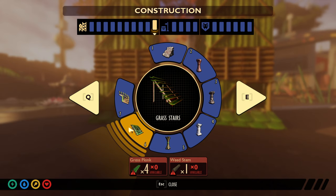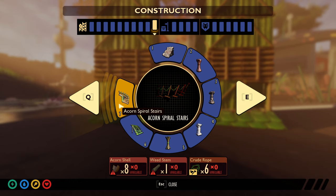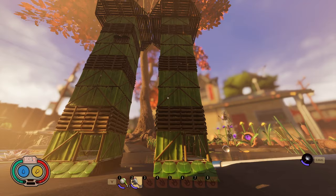The other option is the grass stairs or the acorn spiral stairs. Grass stairs are not great for building inside tall buildings because they take up a ton of space — they're more suited for outside. Acorn spiral stairs are probably the most common, but they are extremely expensive to craft: they cost eight acorn shells, one weed stem, and six crude rope. For a ten-story build, you need nine spiral stairs, meaning 72 acorn shells, nine weed stems, and 54 crude rope. It's kind of a pain to gather all that.